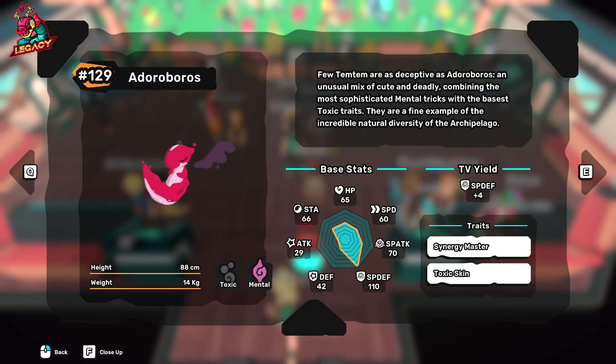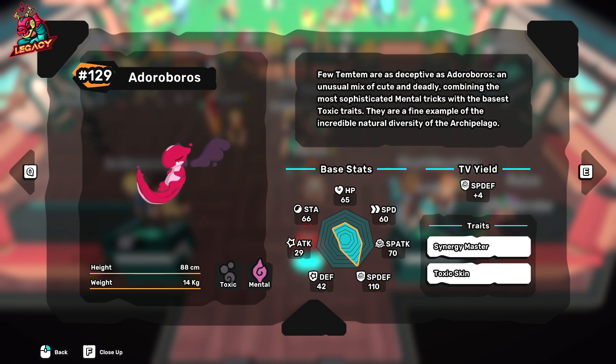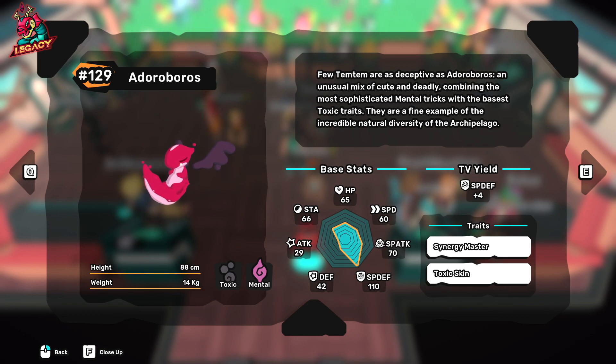It can also be used as a tank wall due to the high special defense that it has. If you think you're going to face a lot of physical attackers, then you can just put a Strange Vest and convert the high special defense into physical defense. So Eduro Boros has a lot of ways that you can play it.